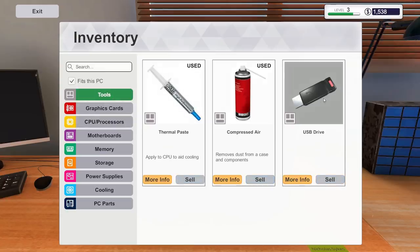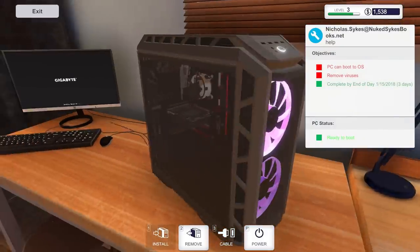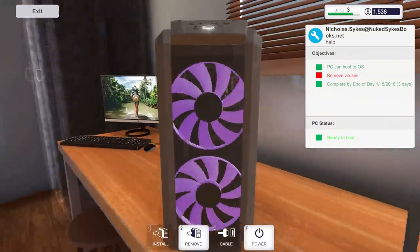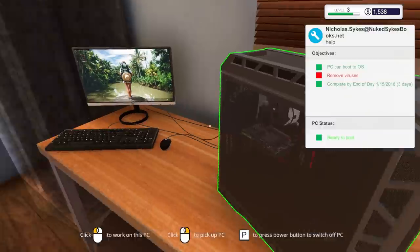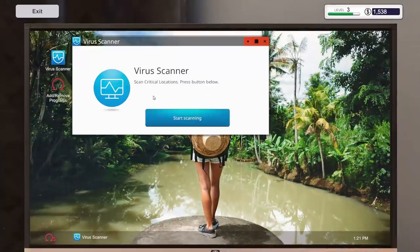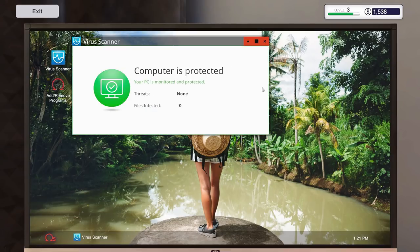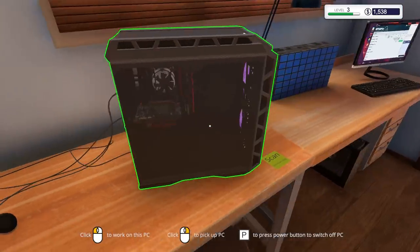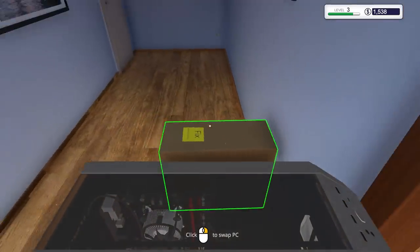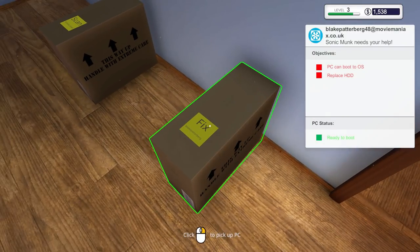All right, the virus scan job — this one should be easy. Insert the USB, power it up, run the antivirus application, start the scan, finish the scan, clean the files — just like that. Leave it by the door. Those are a snap; gotta love those virus scans.